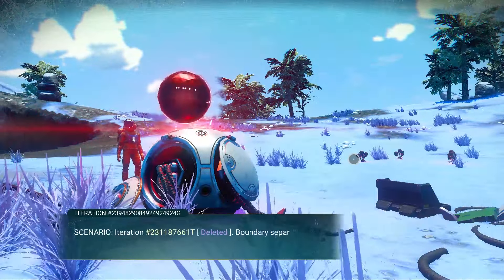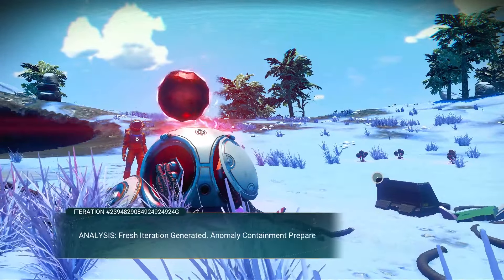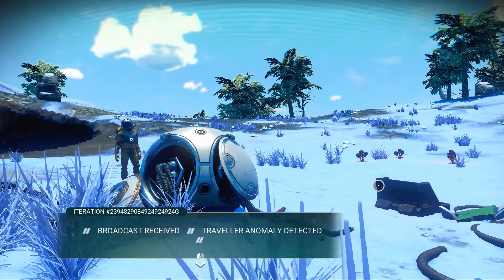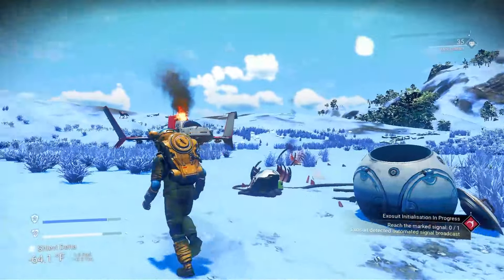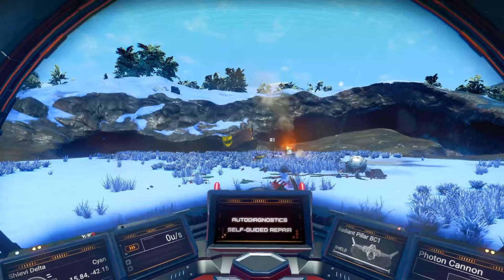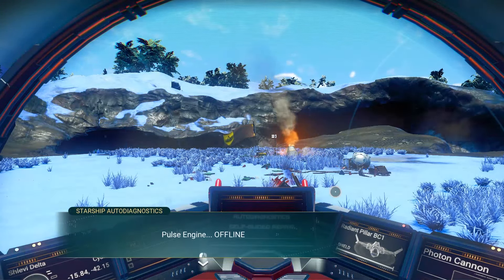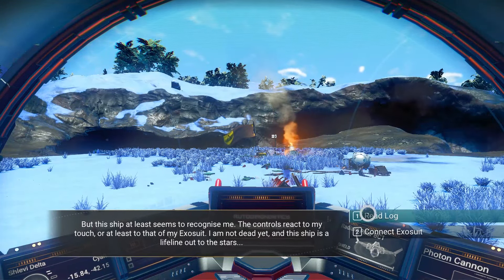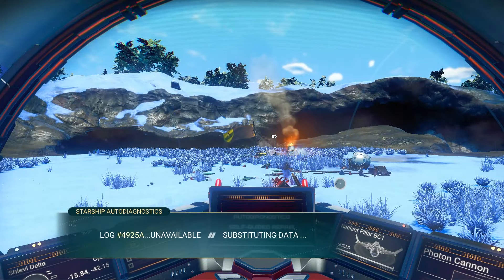Talk to this red ball — you can read all of this if you want, but I've been through the tutorial so many times I prefer to click through it quickly. It tells you to come to the ship. Yes, yes, yes — launch clusters are broken. I always connect to the exosuit.